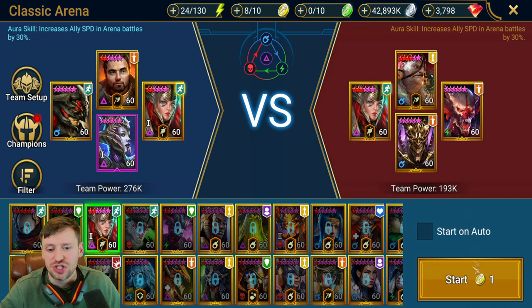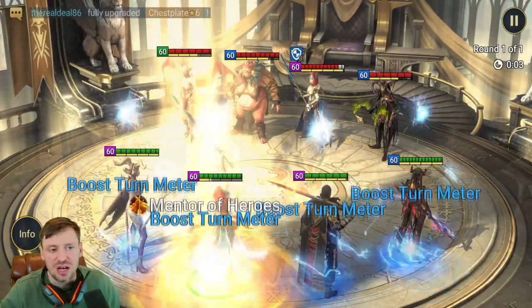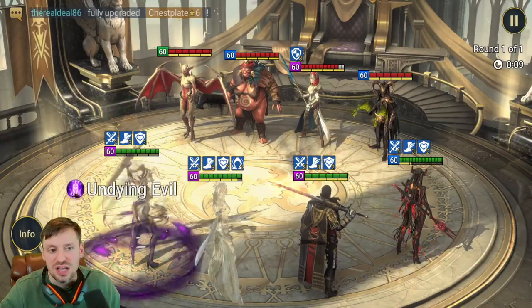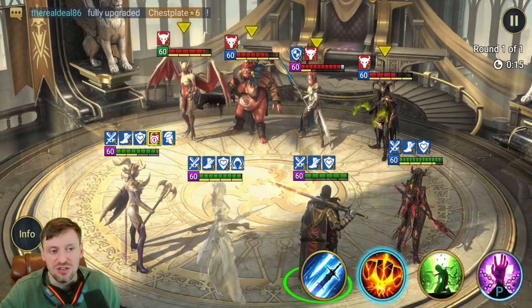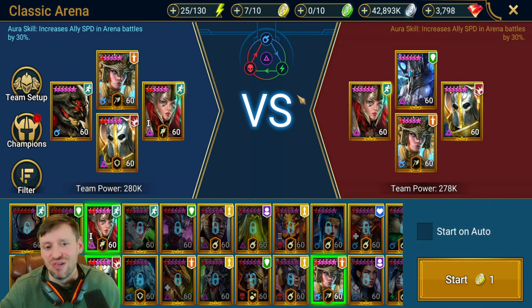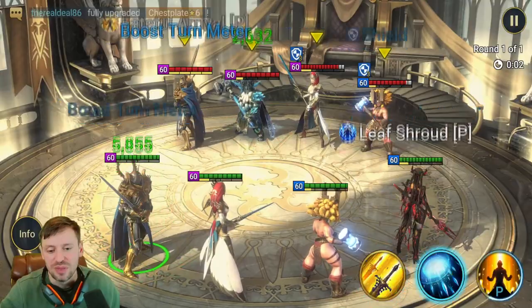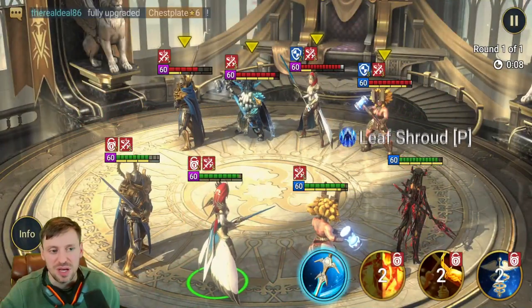Now for arena. We're going up against a bomb team comp with Michelle — really annoying with all his fears. We're going to cleanse all of that, protect ourselves with Block Debuffs so anything they do is useless, then Umbral comes in to provoke them all and Constantine finishes them off. Game, set, and match. Next up the enemy team has Torment and Hegemon — a massive pain, but we'll counter with our Hegemon and use Elva to cleanse.